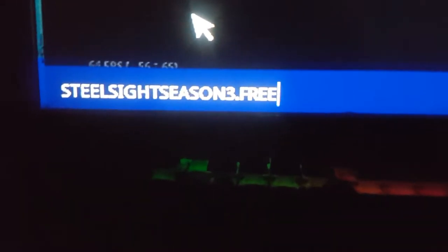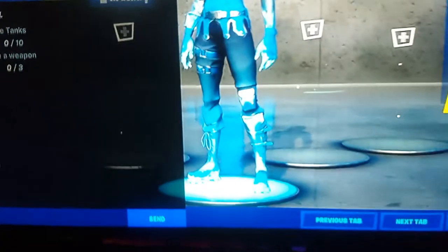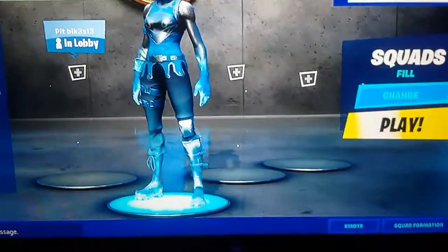In the bottom left corner here, you want to type in something — I'll be showing you what to type in. So this is what you guys need to type in. Sorry, sometimes it takes quite long, but that's what you need to type in: 'Still Site to Season 3.3'. Once this is done, you want to send this in just like that.